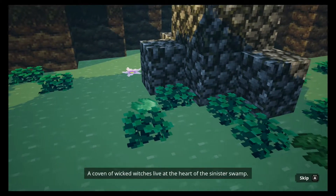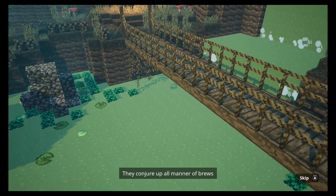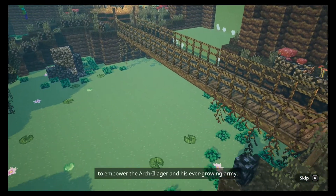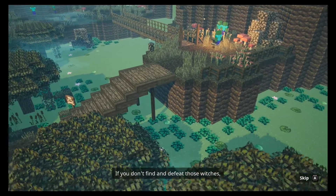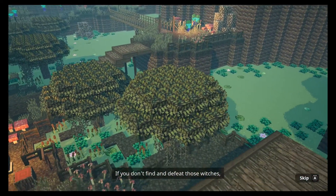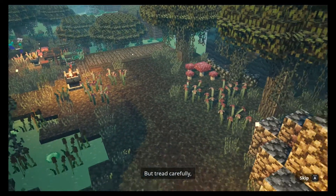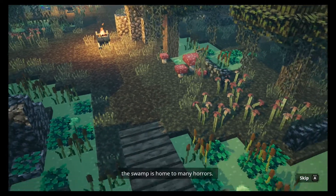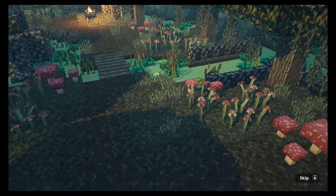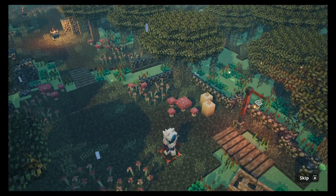A coven of wicked witches live at the heart of the sinister swamp. They conjure up all manner of moves to empower the arch illager and his ever-growing army. If you don't find and defeat those witches, the illagers will be unstoppable. But tread carefully — the swamp is home to many horrors. Okay, we gotta tread carefully, so let's take out some of these witches.